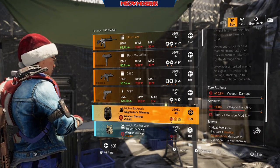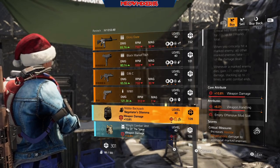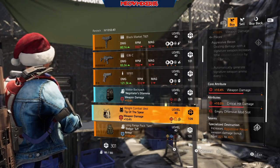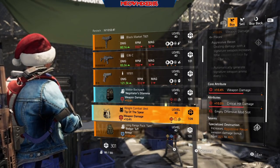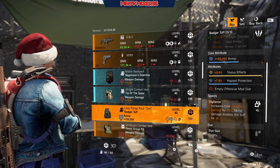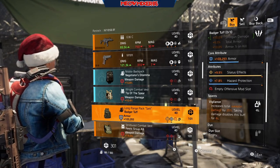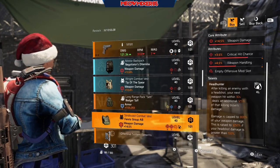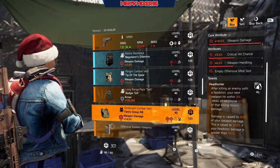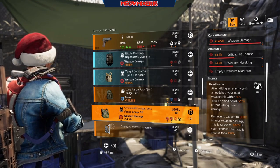A Negotiator's backpack with 10.8 weapon damage and 6 weapon handling. A Tip of the Spear chest piece with 10.4 weapon damage and 10 crit hit damage. A Badger backpack with 103,293 armor, 9.9 status effect, 7.8 hazard protection, and Vigilance. A Fenris chest piece with 14.5 weapon damage, 3.5 crit hit chance, 4.5 weapon handling, and Headhunter.